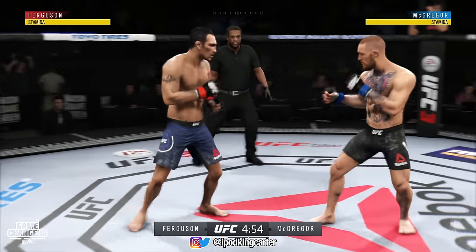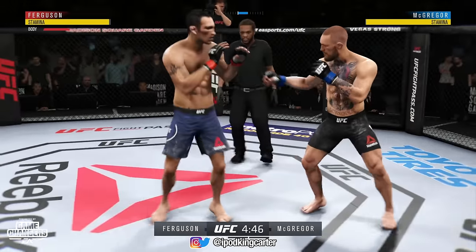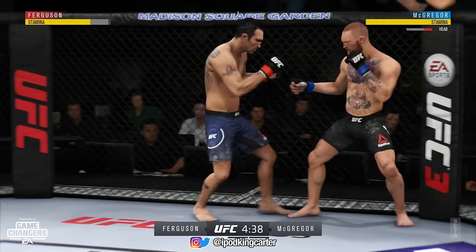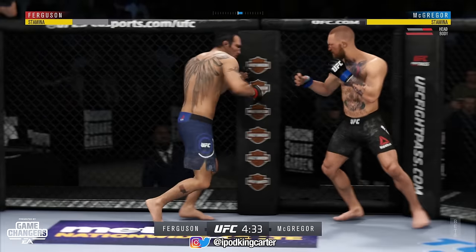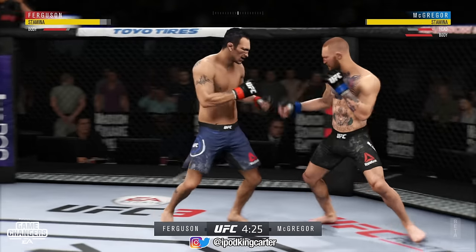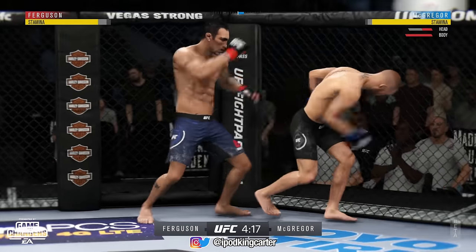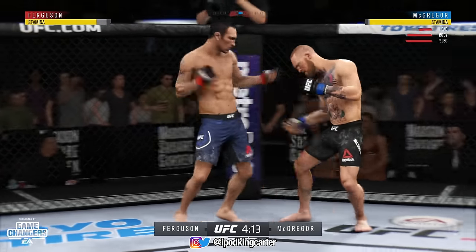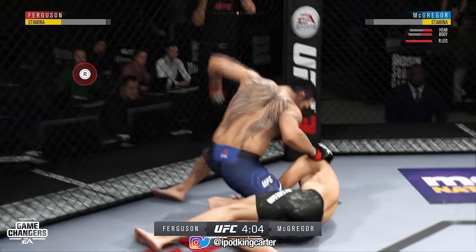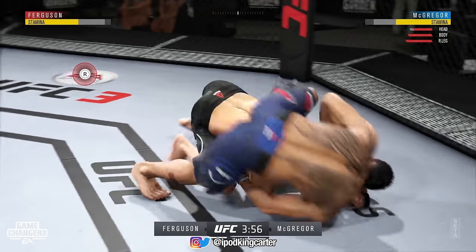I do have Tony Ferguson in this match — I am not Conor McGregor, and no I am not tapping gloves. One thing I don't like about Tony Ferguson is he holds his hands so low that sometimes it looks like you're going for a body block. I'm just throwing little pop shots here. McGregor's stamina is down, and I hit him with a body shot — he could have been finished right there if I would have kept the pressure on.